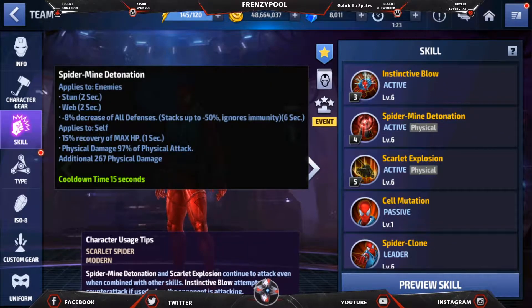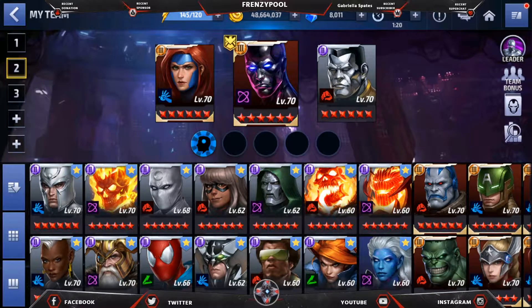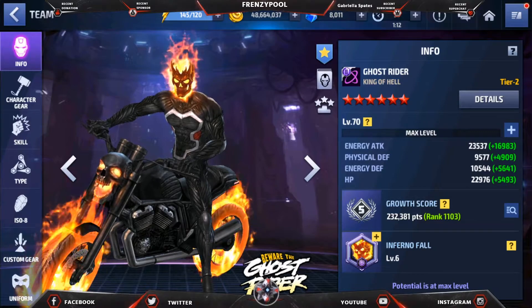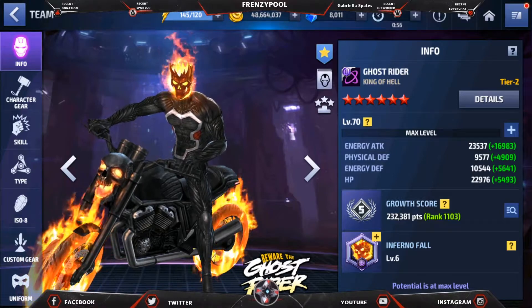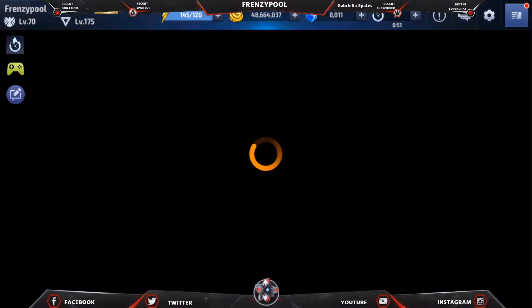Even Scholar Spider gets 15% recovery, and Scholar Spider is on another level with damage too. I'm capped on cooldown duration and still the skills are taking a long time to reload. I have 23,000 energy attack so the damage is good, and if I equip a CDP it's going to be way better.